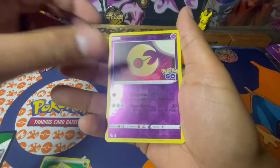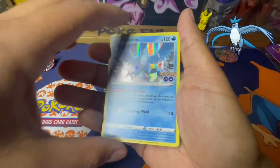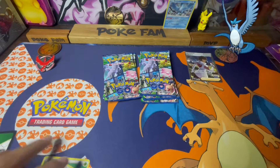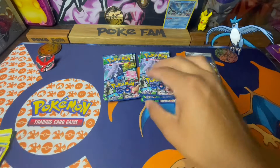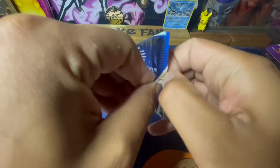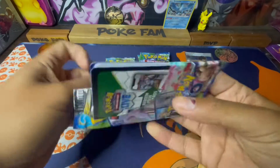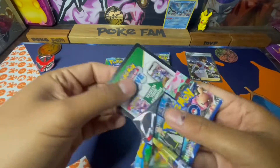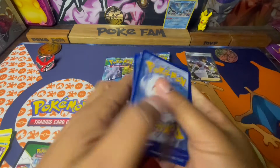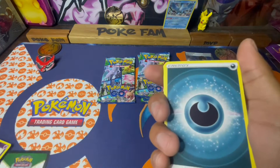Let's see, we got Rattata and a holo Articuno. That Lugia V is super clean, super nice card — I saw them already selling for about four to five hundred dollars. That's crazy, but I mean that's what they're going for I guess.